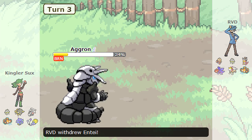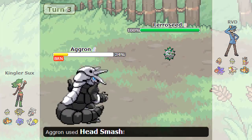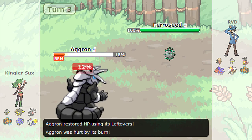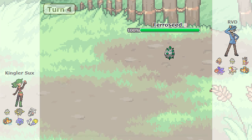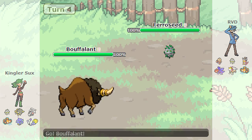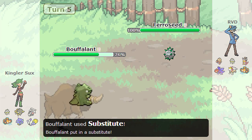As he switches directly into the Aggron, I am going to pay him back for getting fully paralyzed the first turn and I am going to be able to burn him as he then misses the Head Smash on my Ferroseed. My Ferroseed is max defense, max HP with the Eviolite, and I do resist the Head Smash, so I don't really know if that miss really mattered because it is 80 accuracy so it does have a good chance to miss.